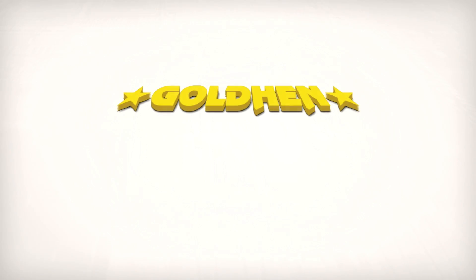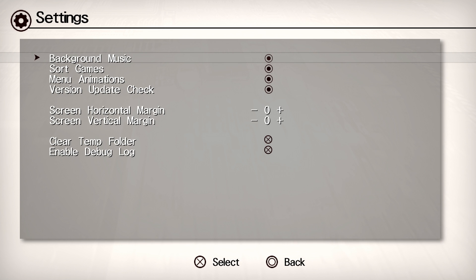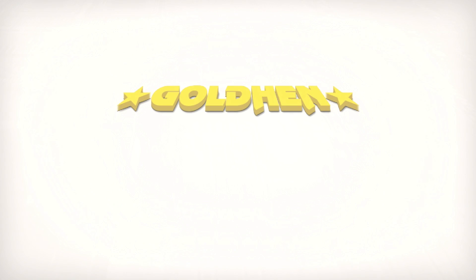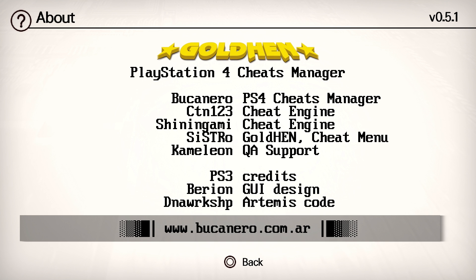If you exit out you can also go to the settings and tweak what you need to — I think everything is fine right off the bat. It's also worth checking the About section, which credits the awesome people who did the work to get all of this support in here — not only the cheat engine and GoldHen, but even the Cheats Manager itself.